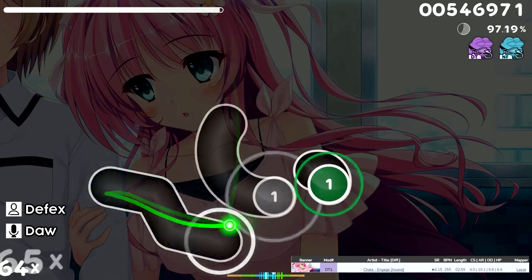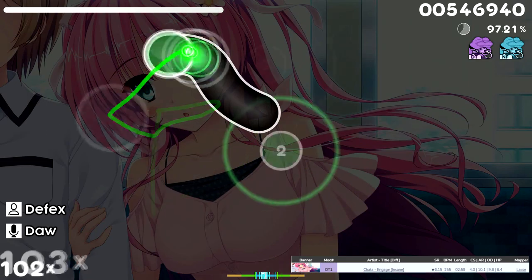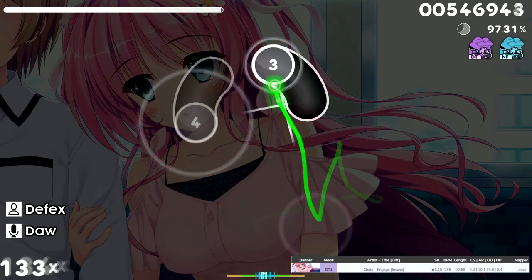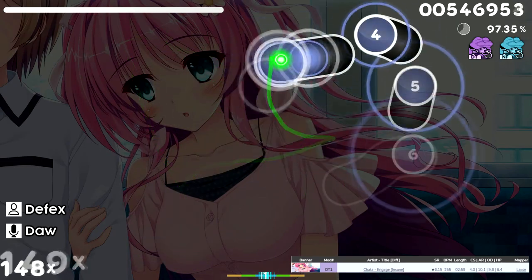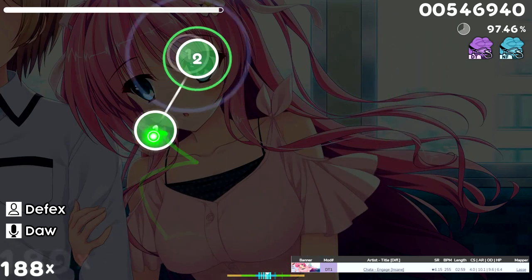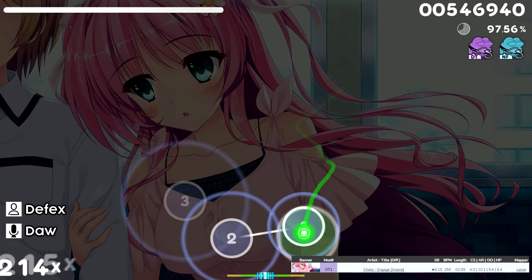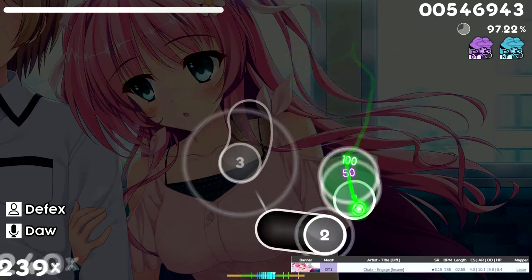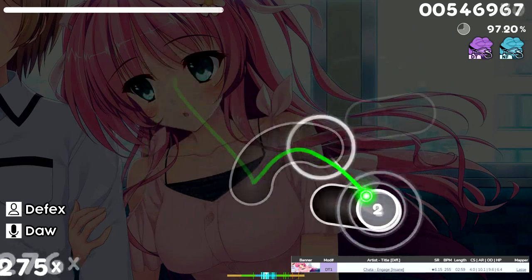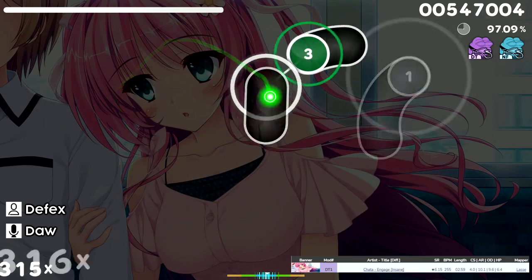Engage might seem like a generic DT consistency map, but if you look at it closer, you'll see how much spicier it really is. The map has several long single tap jump sections, composed of obtuse angles and wide spacing, which can get very uncomfortable. The map is littered with finger control sections, kick sliders and bursts that will speed cap many players. 255 BPM shouldn't be a problem for most double time specialists, but this map is definitely not the walk in the park that you might expect from a DT1.